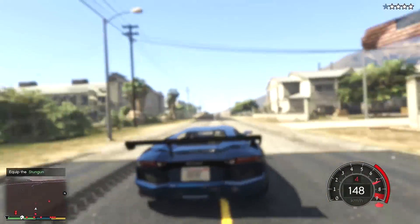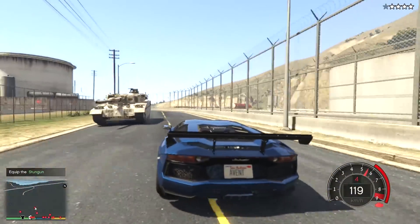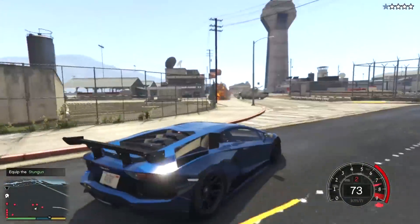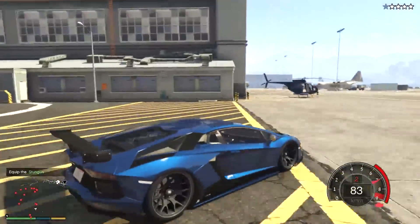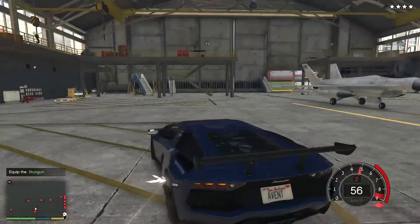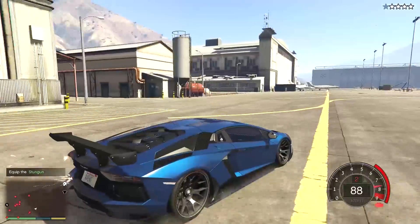I'm not gonna allow them to shoot on my car because even though it's a bulletproof car, there's a limit for which it can actually handle. That was too close. As per the information given by Simeon, the car is actually at the hangar which is straight ahead. We'll just go inside and check it out. Hopefully the car is there, but the car is not actually here - maybe we'll just go check the other hangar which is next to it.